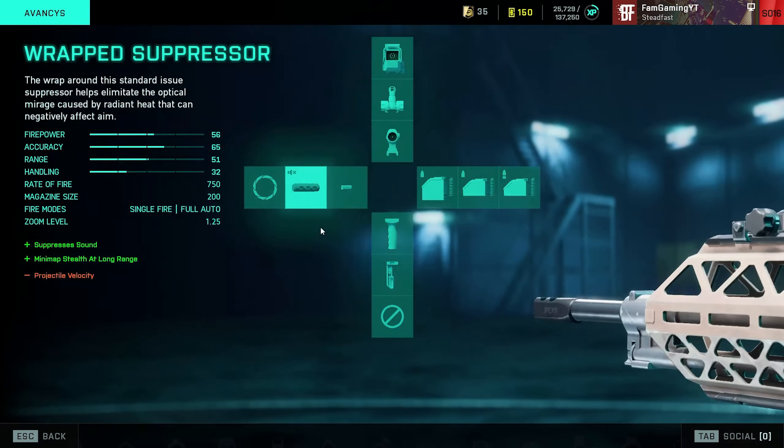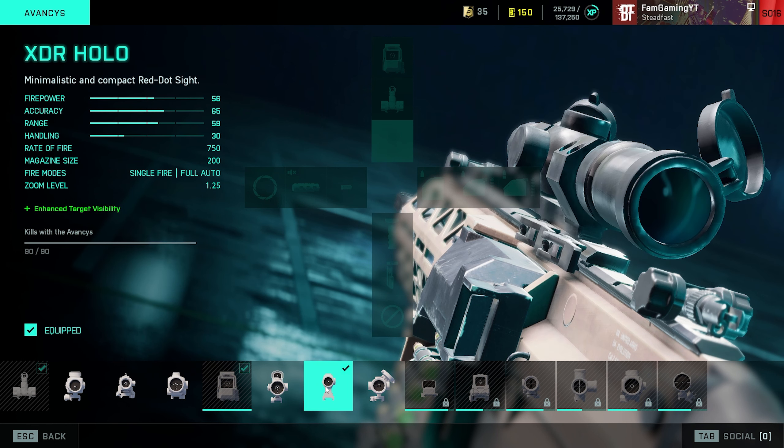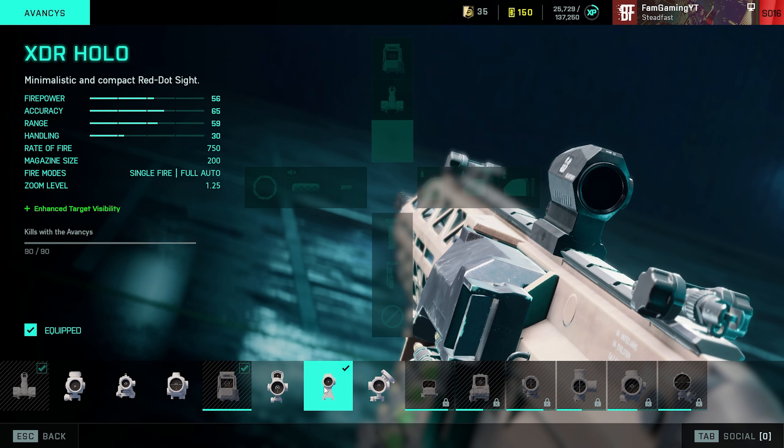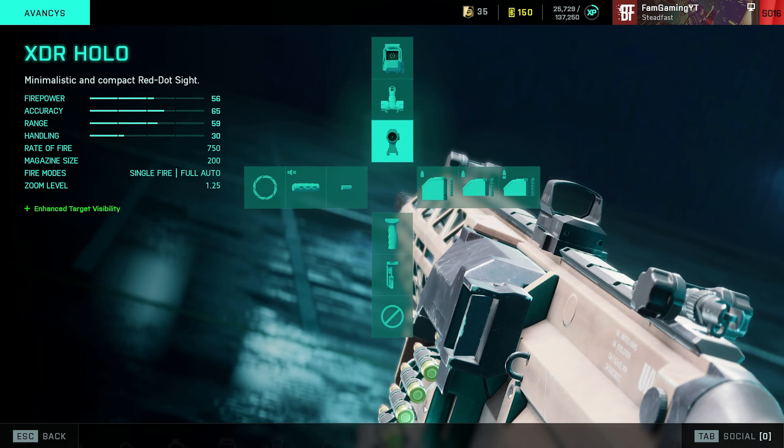Starting off with the sight — this is down to personal preference, you can go with whatever you like. I would recommend either the XDR Holo, because it's a very clear, minimalistic sight that won't take up much screen space and doesn't have a lot going on around it — just a simple circle with a red dot. Another great option is the Fusing Holo if you've unlocked that. Feel free to use whatever you're comfortable with; it doesn't change the performance of the weapon.